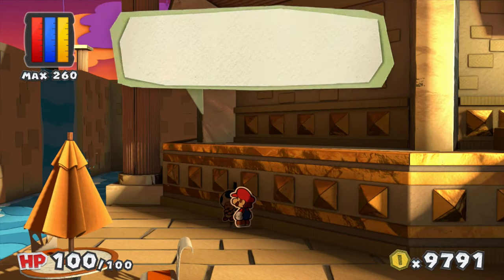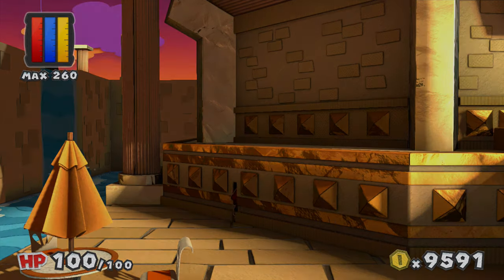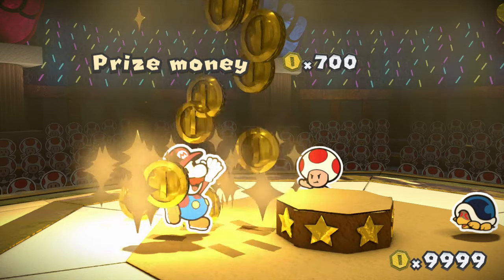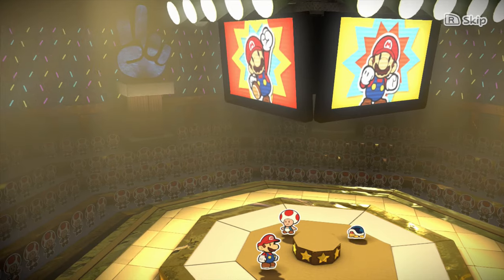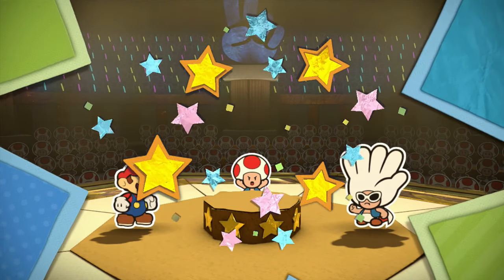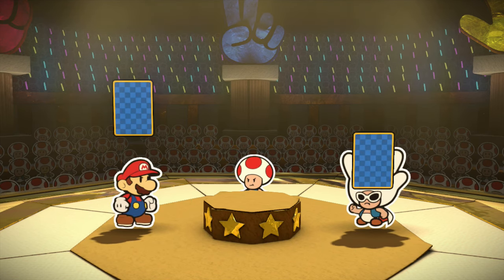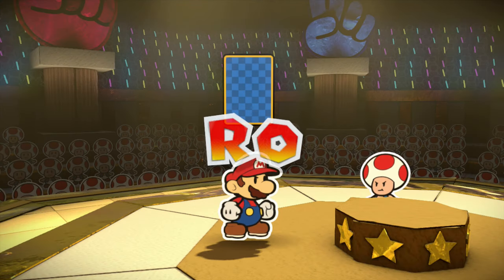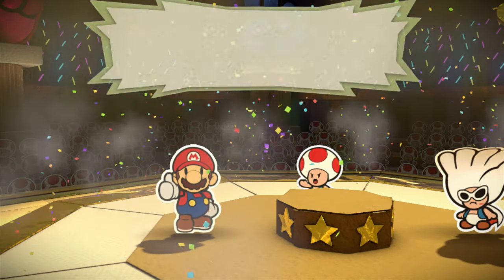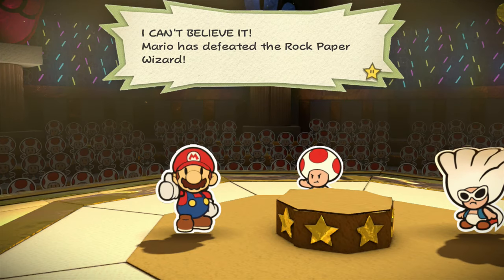Let's hope this time I don't lose! The tactic still works for the first two opponents though. You max out your coins at 9999! We're back for round two against the Rock Paper Wizard! I wonder if he thinks I'll pick the same card twice - I just really like paper, guys! Mario! I can't believe it! Mario has defeated the Rock Paper Wizard!